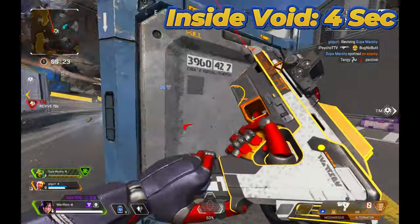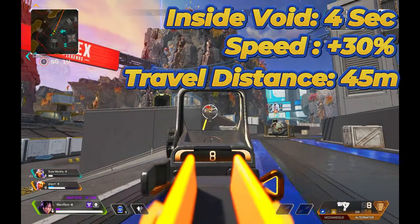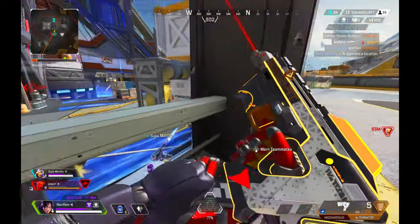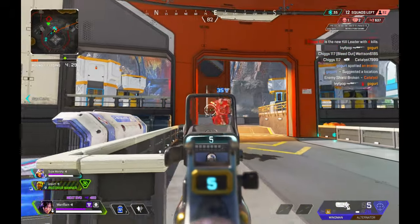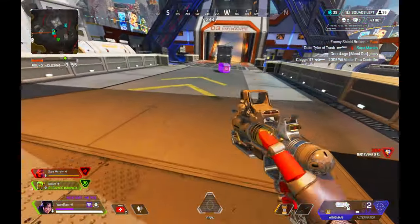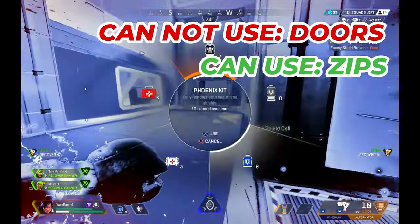Upon activation, Wraith will enter the void for 4 seconds, where she becomes invulnerable and has a 30% speed boost. You'll be able to travel 40 to 50 meters while in the void, completely invulnerable for that time period. For those 4 seconds you can cover up to 45 meters, which is a lot of distance to get you from cover to cover. While in the void, you're still able to see your enemies so you know where to go and what to avoid. However, your enemies can see a blue trail you leave behind, so they can track you. Also, you're unable to interact with certain objects like doors while in the void, so enemies can trap you in a building by closing the door. You are, however, able to use zip lines to get out.